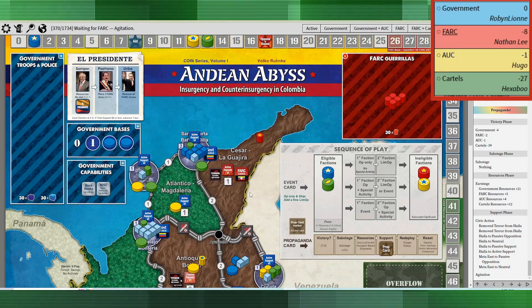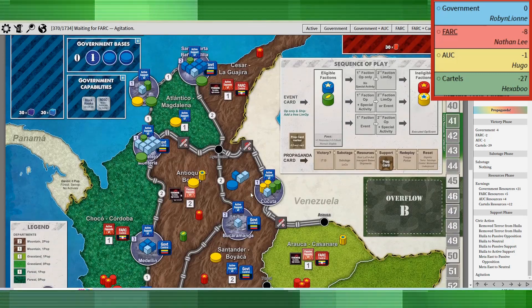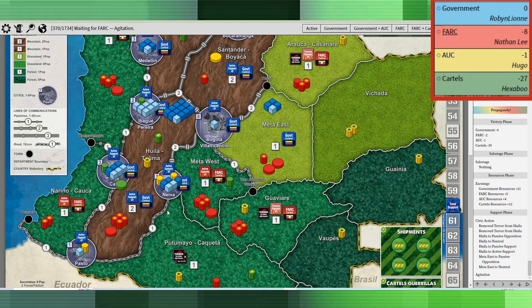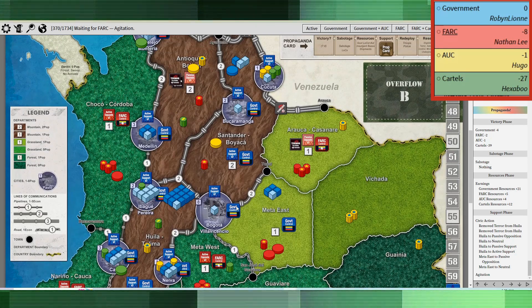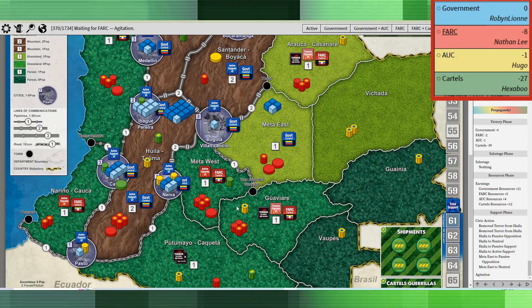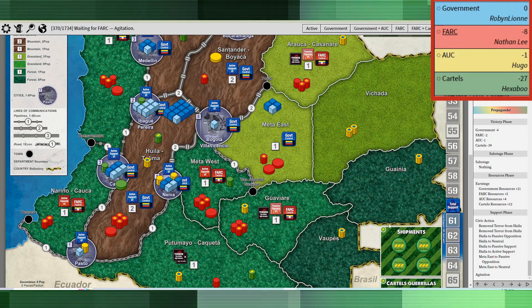That basically cost them all of their resources. They only have one resource going into the next prop card, which could be a long, long time. Just to get Huila to active support — I don't know. It certainly hurts me, but surely there were other options or just saving those resources to do civic action later. It just seemed to put the government in a really rough spot early on.